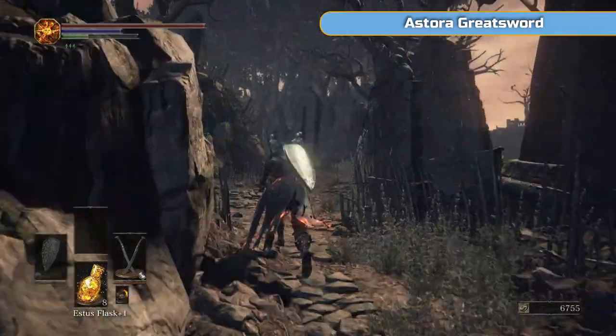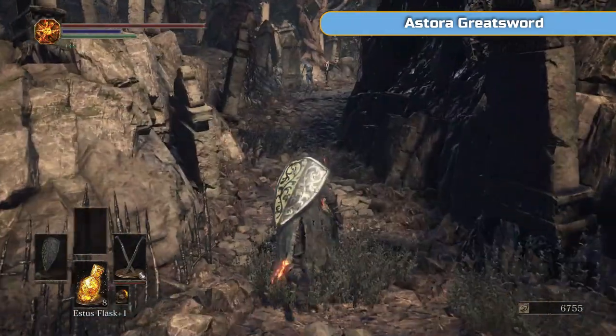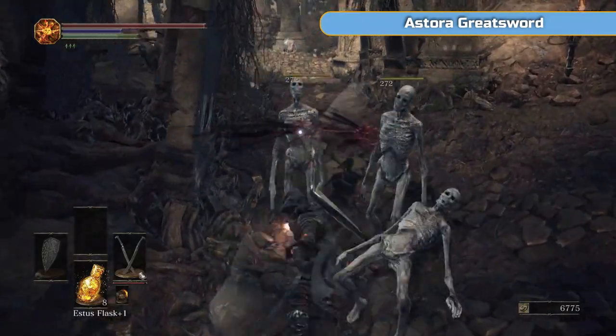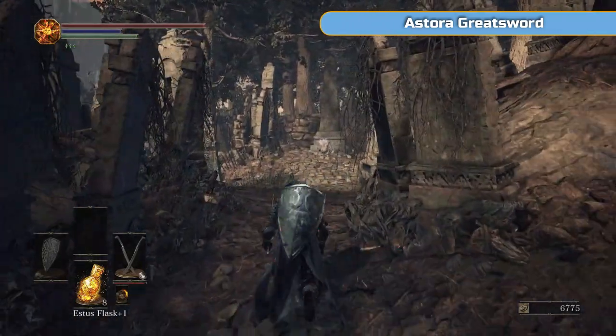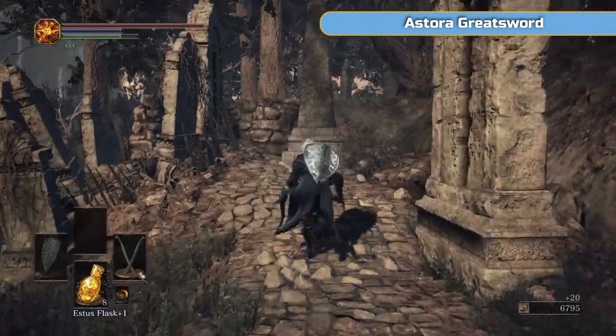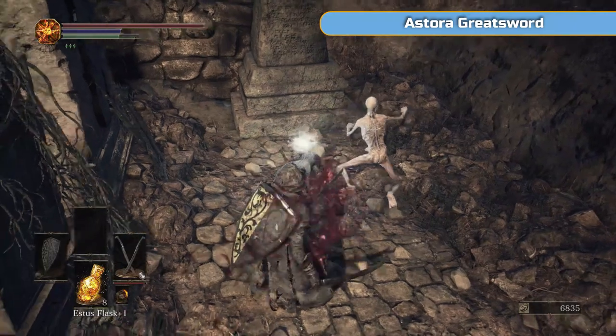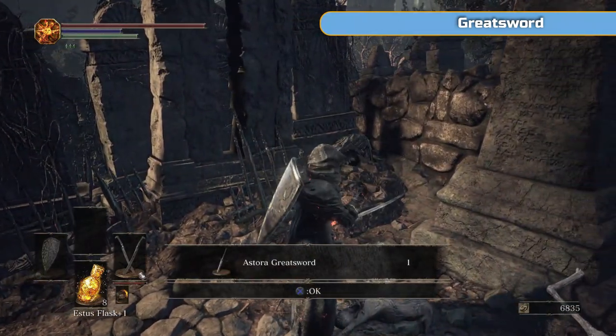I picked up that Estus Shard — make sure you grab that off where those four guys were. I'm going to run up, so look for the second left hand turn so to speak. And there's the Astora Greatsword, which is quite a good greatsword if you're into using greatswords — it's good for infusions and things like that, it scales very well.